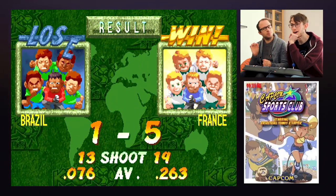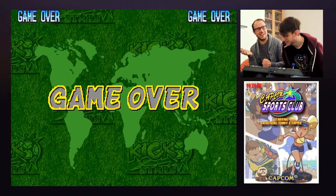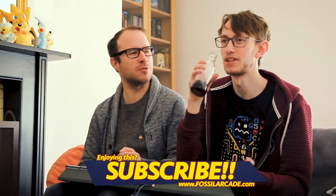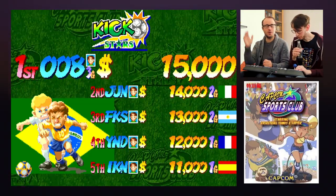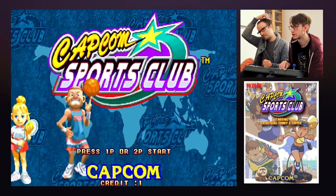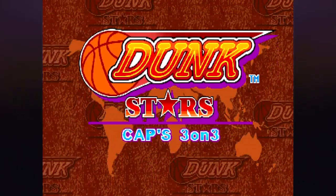I like the way the loser sign has the tongue hanging out. I need a drink — it's thirsty work. Let's do the basketball. We did two tennis matches, two football matches, so probably two basketballs as well. Dunk Stars.